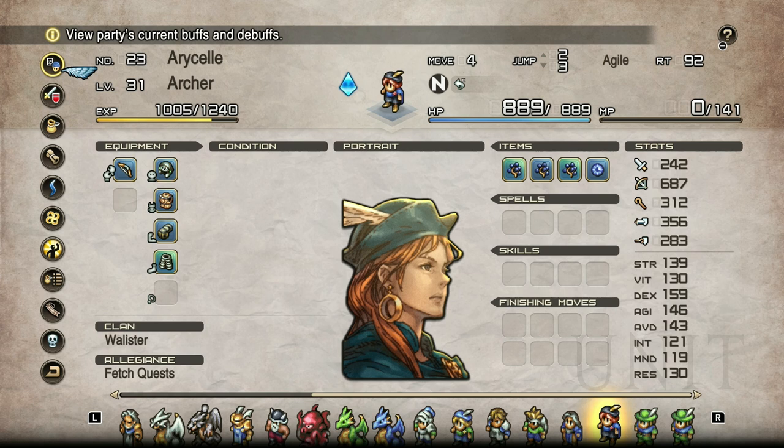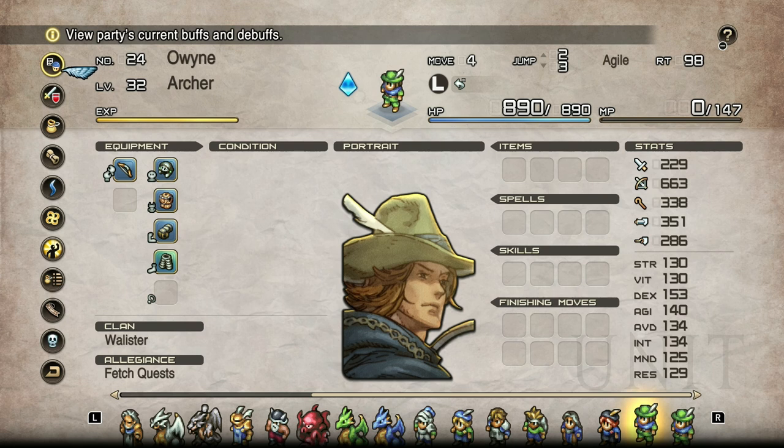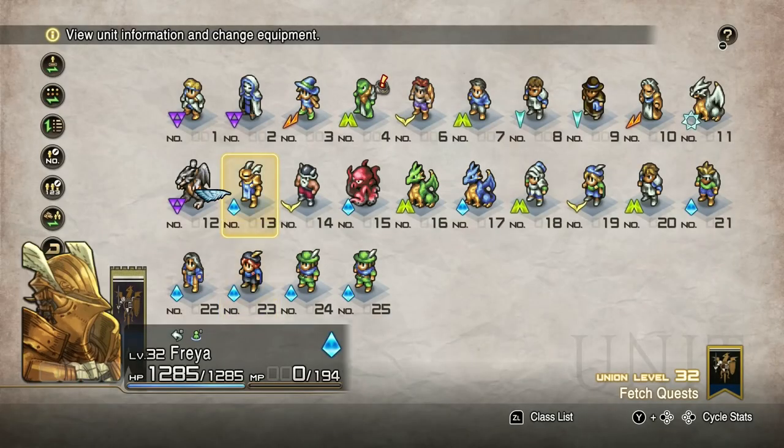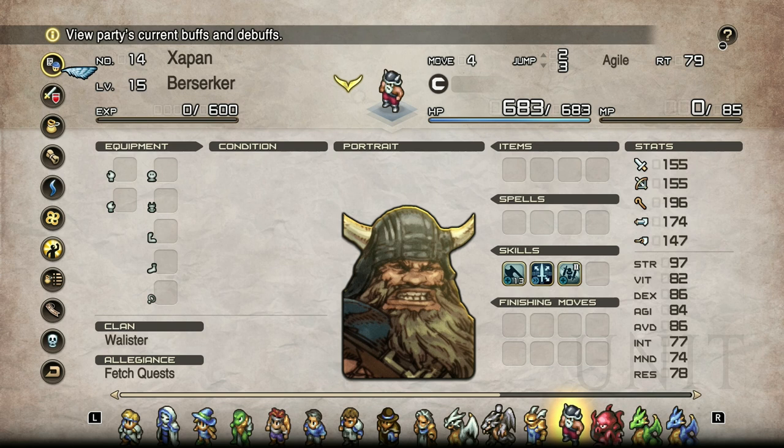Generic characters can carry you through the whole game if you wish. If you use charms to increase character stats, depending on how much you add it can be pretty significant. The named characters' stats are just better spread out for their class. Zephan is a good example — his highest stat is strength at 97, and his intelligence is 77, mind is 74. That makes sense for a named Berserker. A generic Berserker would probably have higher intelligence and mind, missing out on points that could be assigned to strength or vitality.